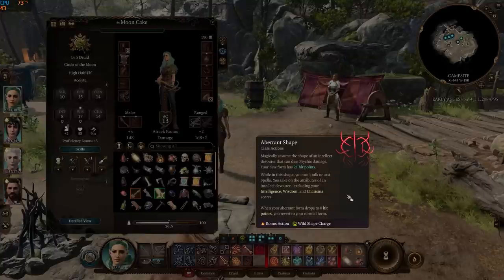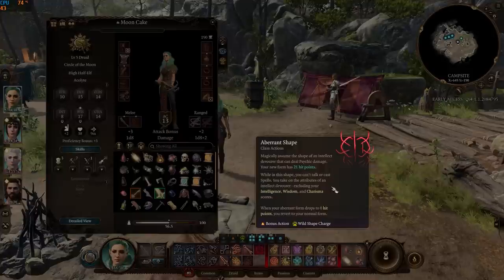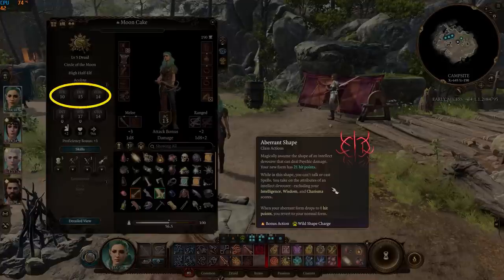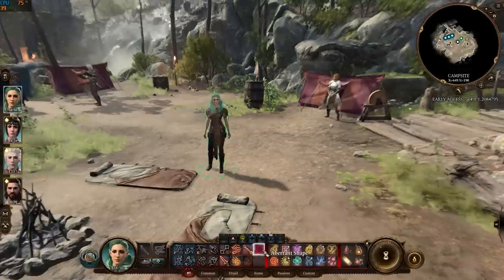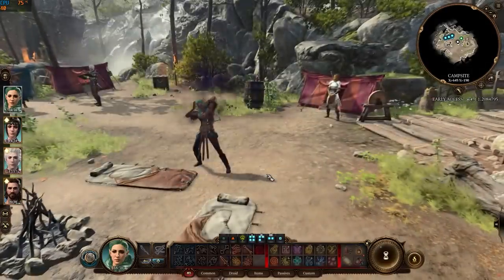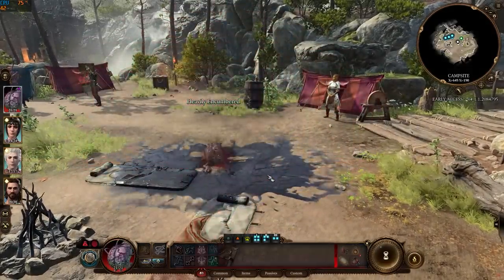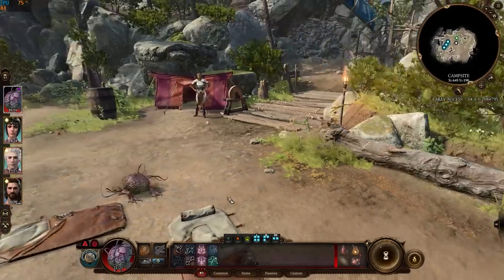The druid's power called Aberrant Shape allows them to shapeshift into an intellect devourer. This creature deals psychic damage and has 21 hit points. The description says your Strength, Dexterity, and Constitution will take on the attributes of this creature — set to 6, 14, and 13 respectively. Expect to be encumbered unless all you're carrying are the hopes and dreams of a goldfish.